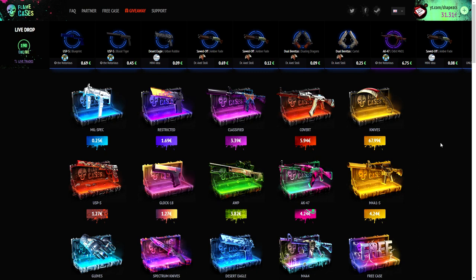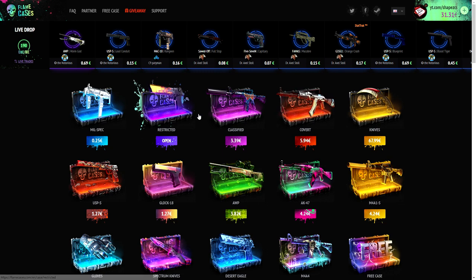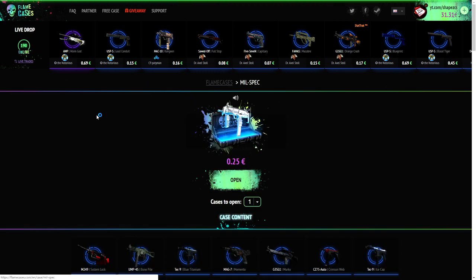So boys, it's me again. Here's another video. We're going to do an honest opening on Flame Cases. I've actually never ever deposited any money on Flame Cases before. We're going to do an honest opening on this site. I actually got 31 euros — that's like 35 or 36 dollars — and the prices are in euros, so I mean, fuck it. Should we just start off with a mills per case? I think we're just going to do it.